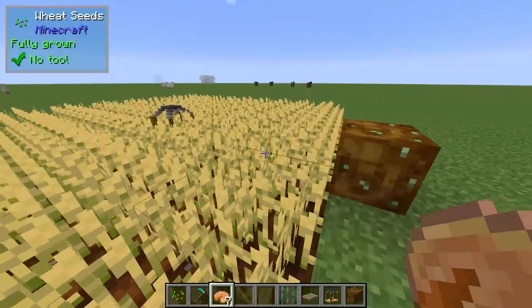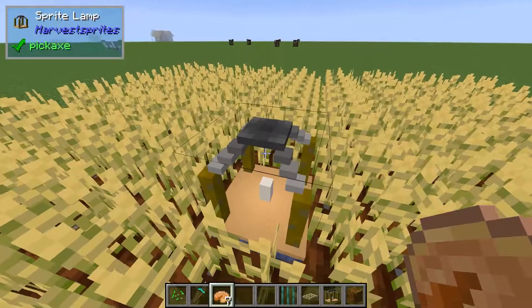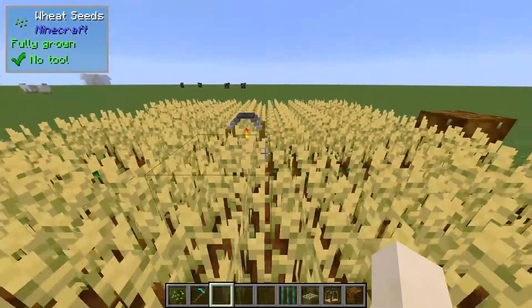Once you have your farm set up like this, you actually need to power it. You power it with food, and the higher the saturation of the food, the better. So we're going to go into the slot here and power it with some food.